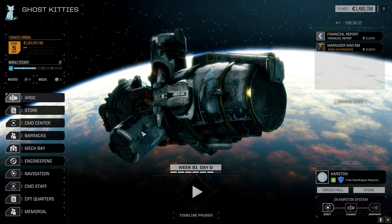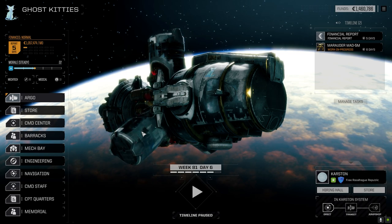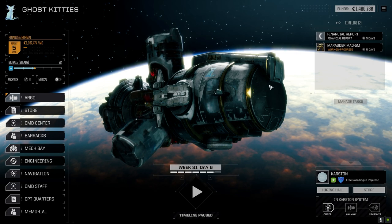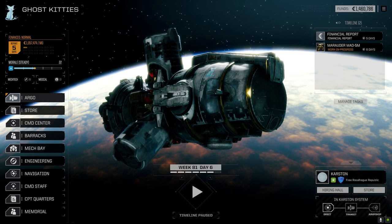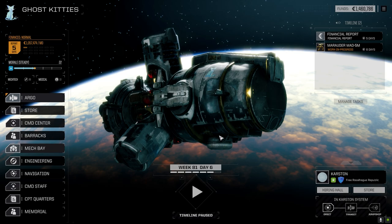Hey everybody, welcome back to the channel and another episode of Inheritance. We got the Marauder on its way, got financial reports showing up here in a little bit, so I want to grab a bit more C-bills. Next episode we'll have the Marauder down and get a chance to run that, but I want to have a look at the mech bay here because I did make a couple of changes to the mechs.